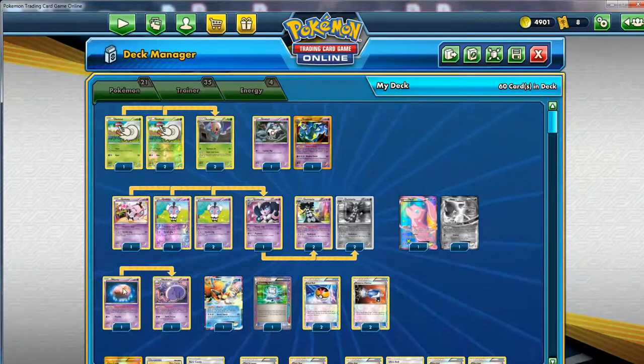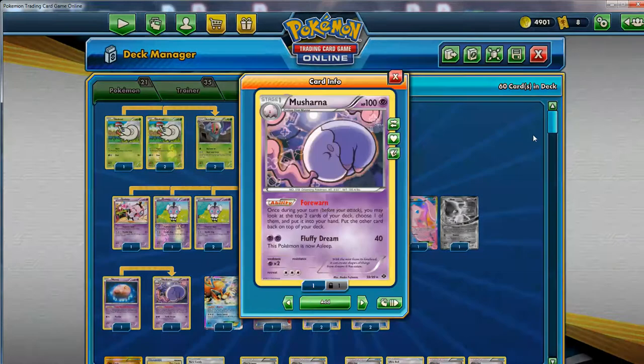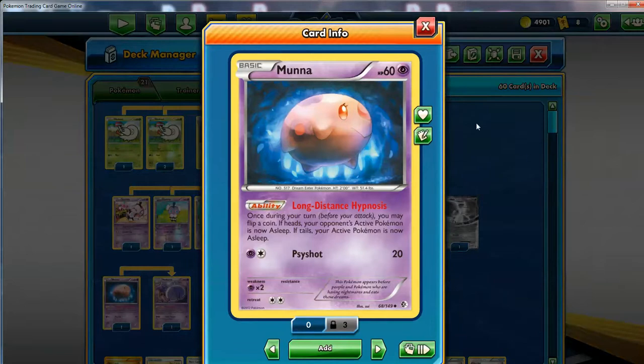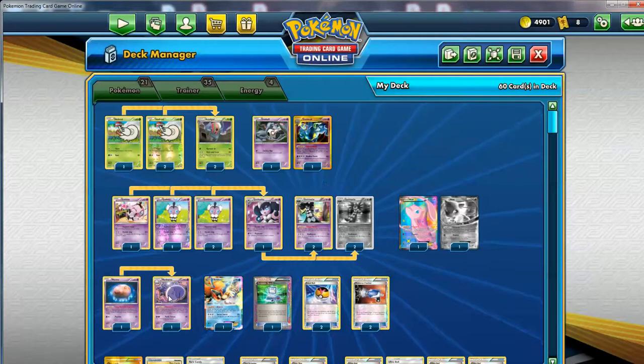We have a few other Pokemon. There's another Stage 1 line - one Munna and one Musharna. The reason he's running this little 1-1 Munna-Musharna line is because of Long Distance Hypnosis. Once during your turn, you may flip a coin - if heads, your opponent's active Pokemon is now asleep. So it's basically trying to stall your opponent out, get lucky, as you try to set up. You're going to need a few turns to get all of your guys out and you're not going to attack immediately.